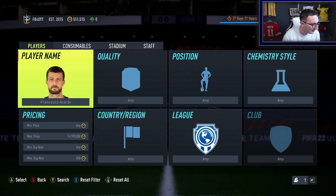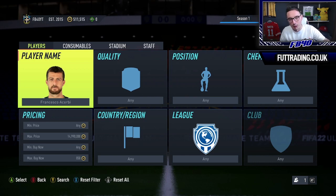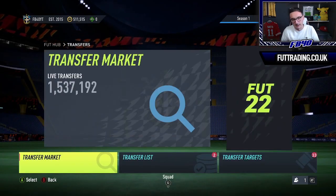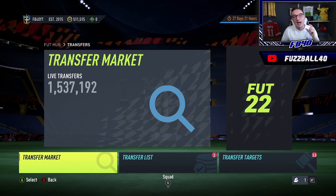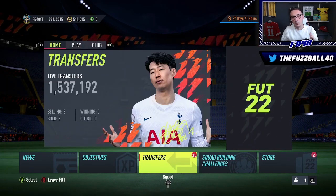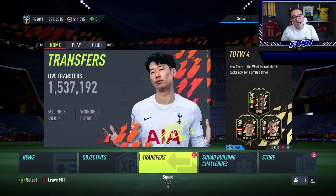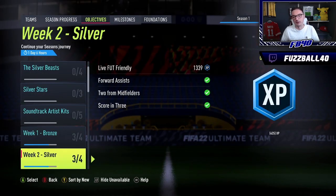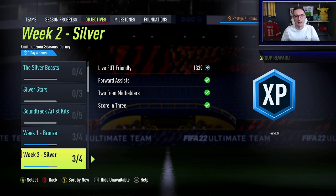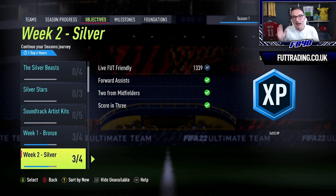Mid-tier: what are we going to see in terms of the promo? We're likely going to see SBC players and objective players. Objective players are key — everyone can go and do whatever objective player drops on the game whether you've got coins or not. So whatever we get — it might be something like a Road to the Knockout Emerson Royale — everyone can go and do that. Look to links with those players, not just in the short term but in the long term.